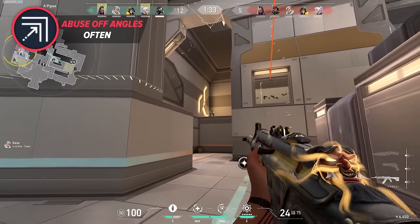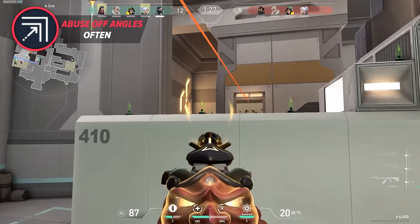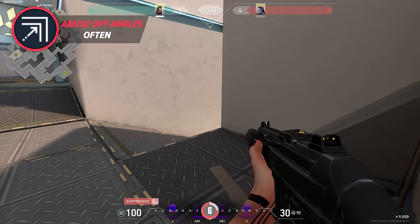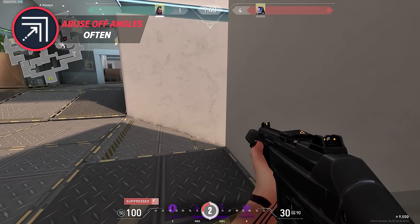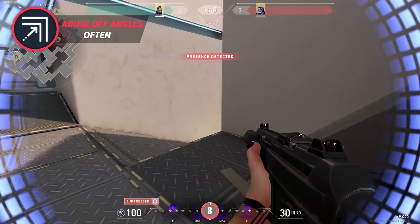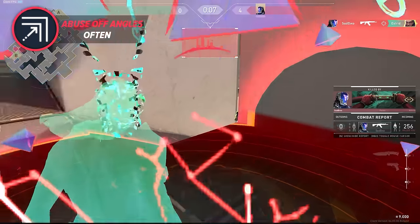Ideally, Reyna should secure the first kill, then use her E ability to either reposition to a new off angle or, in most cases even better, fall back to safety and join a teammate to regroup and capitalize off the advantage. However, being Reyna does not make you invincible — you can still whiff, and you've got to be especially careful of different types of utility. Off angles are inherently risky, and your demise is almost certain if your aggressive position is well known by the enemy, you're blinded by a KO flash, or tagged by his knife and unable to dismiss even after a nice one-tap.